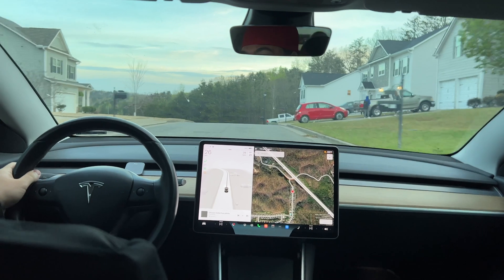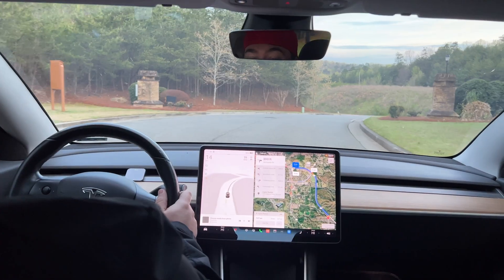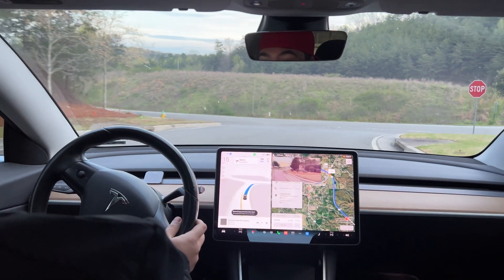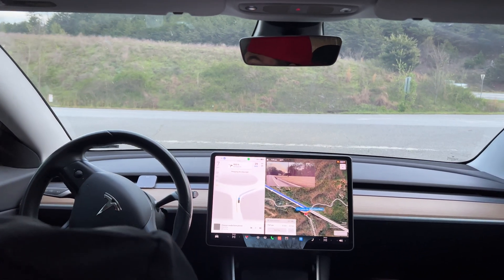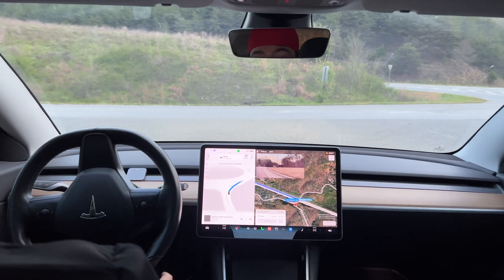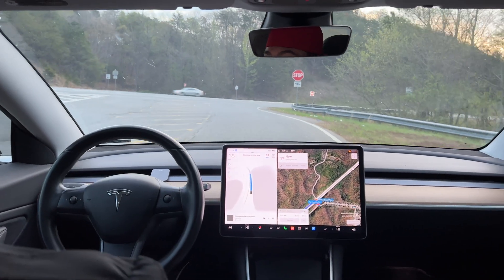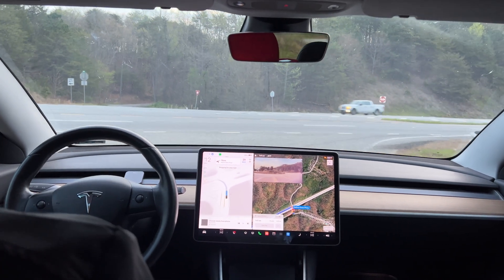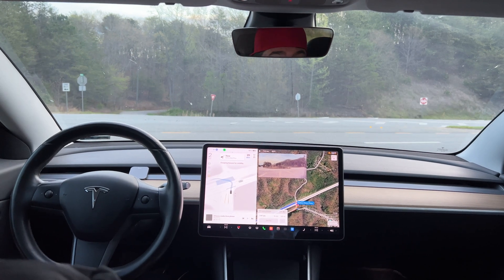So we're going to type in a destination here — let's do the Ingles. There we go, so it has our destination, and it knows where the curb is. It's going to have to take one of these left turns across four lanes of traffic, so let's see what it does. It's not clear currently — it can make it if it goes now.